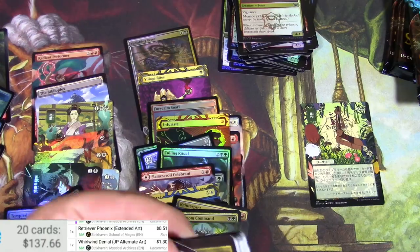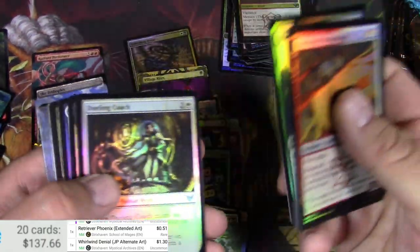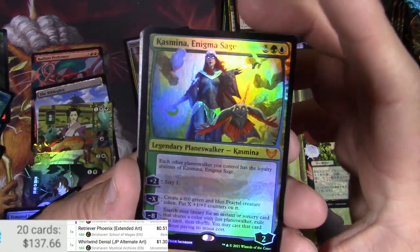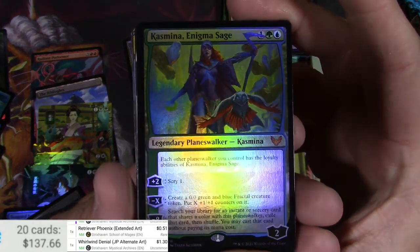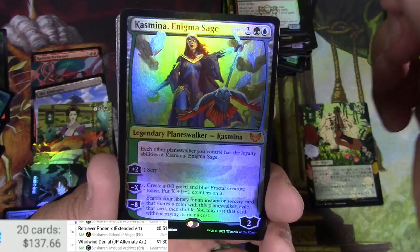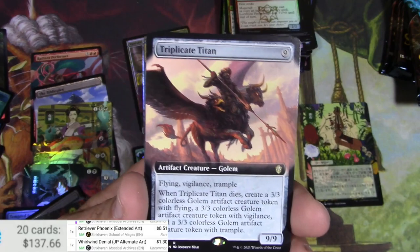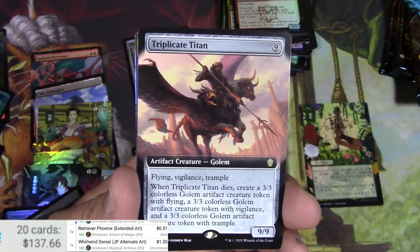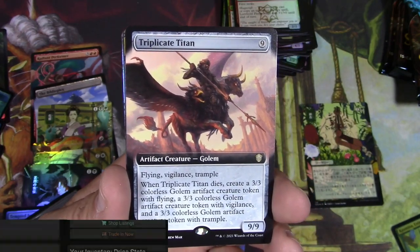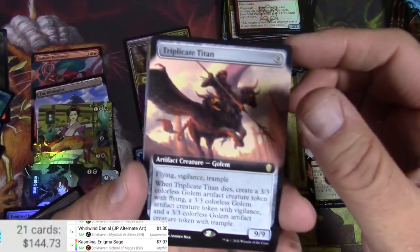Fun times. Dina, Kasmina — there we go! I like Kasmina, I like the uncommon version from War of the Spark as well. Happy to see a foil version — each of the Planeswalkers you control has the loyalty abilities of Kasmina. I think that's got some potential. Let's see what a foil version is — $7.07. I'd like to see an extended border of that.